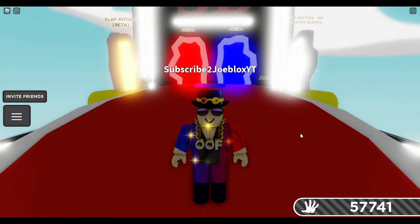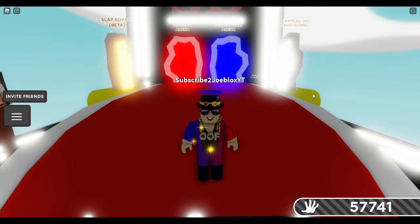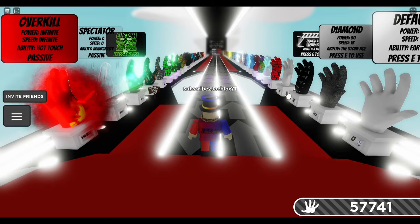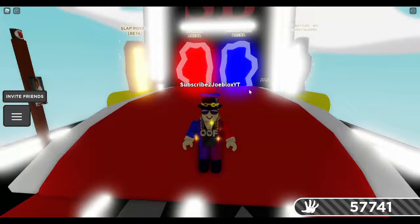The second hidden glove we're going over is the error glove. The error glove is another hidden glove found in the Slap Battles lobby, and it cannot be found on either of the two sides where you can see the game pass gloves and the slap-required gloves. The error glove is not on either of those sides, and it cannot even be found when you just look around.